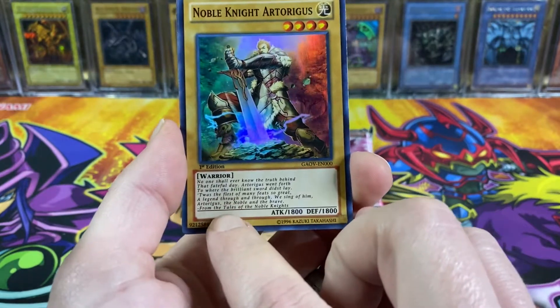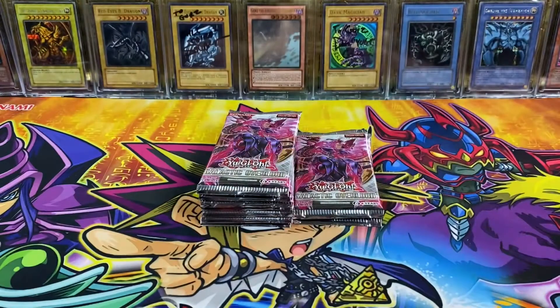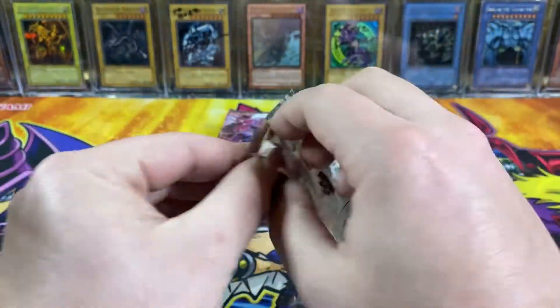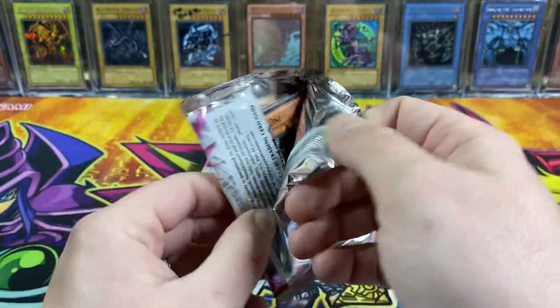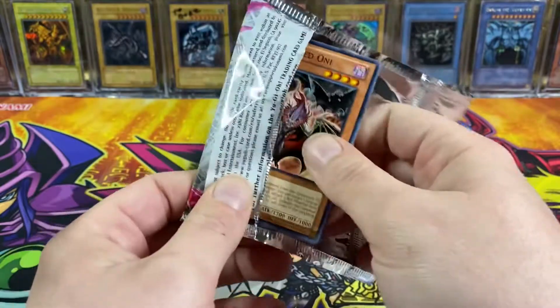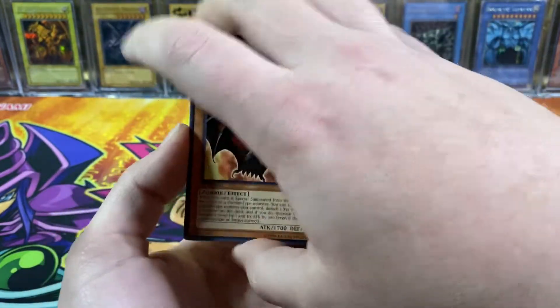The card text looks like a poem instead of a description — that's pretty cool. Unfortunately, I don't think it's one of the better supers of the set. Sorry if I sound a little weird, guys — I'm fighting off some sort of cold. I'm okay, it's just a lot of congestion, so I sound weird.